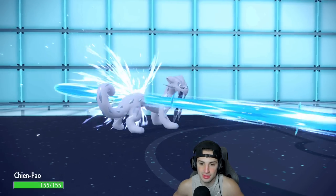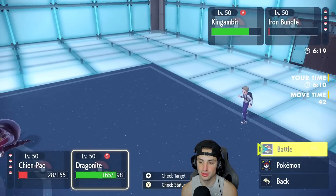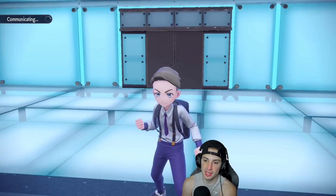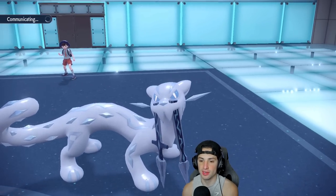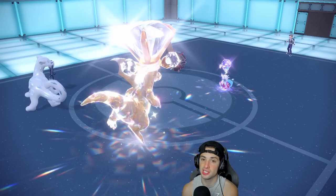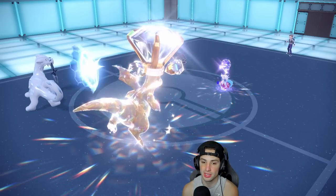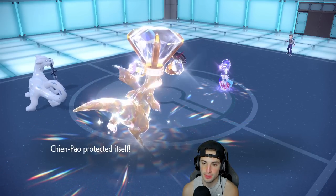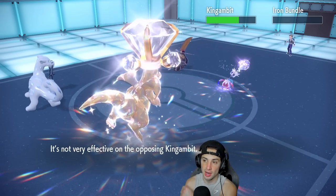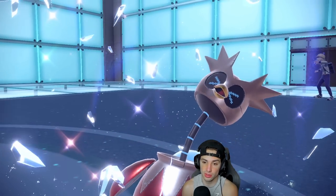From here I need to Protect Chien-Pao and go for Rock Slide to get rid of Iron Bundle — I have to get rid of it. We still have Pikachu and Pelipper in the back which is good. They go for Encore into my Sucker Punch, which fails. Rock Slide takes out the Bundle. Now I can Sacred Sword the Gambit.